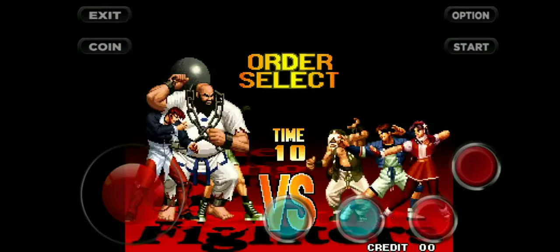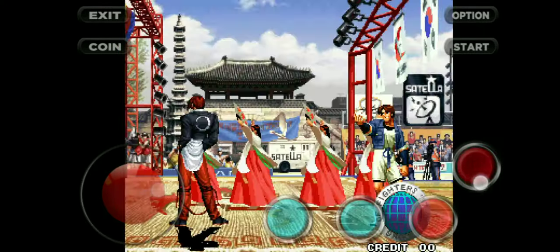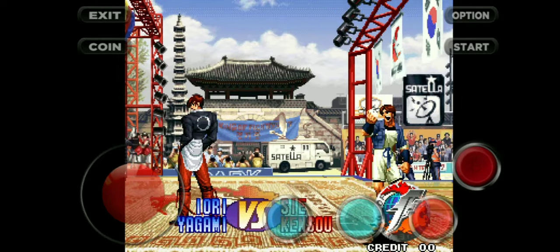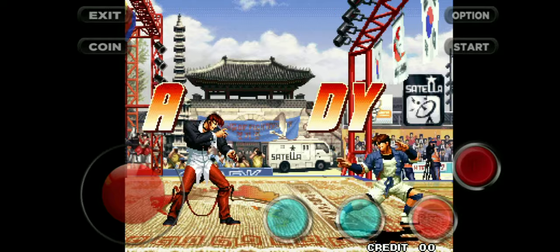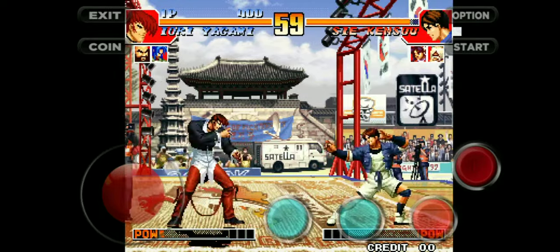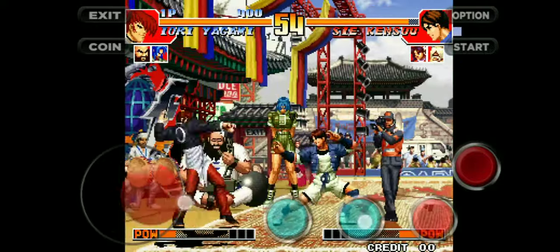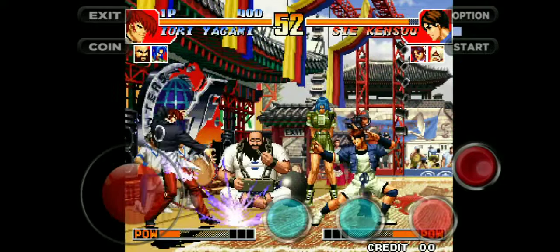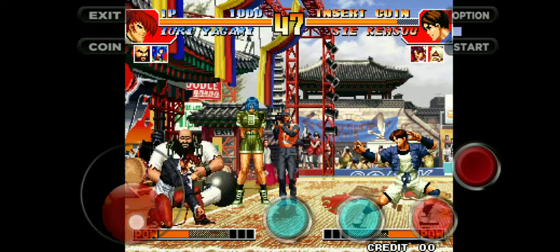You guys can use the same functions for other players as well and can take reference from this video. First of all, we will see how to throw slow power ball and fast power ball. You can use button B for slow power ball and button A for fast power ball. You need to make a U from left to right in order to throw a power ball if you are playing from the left side.